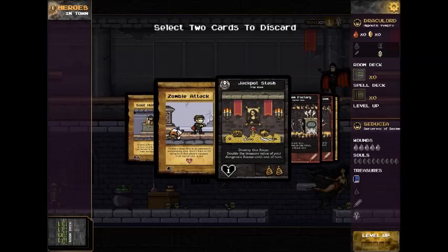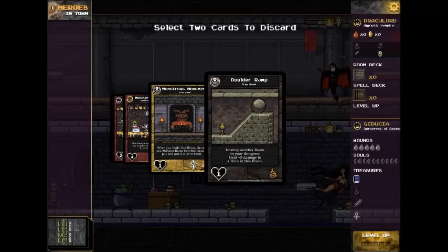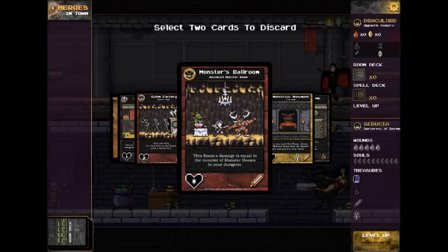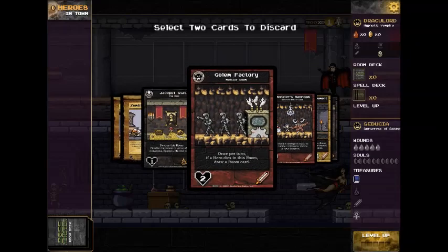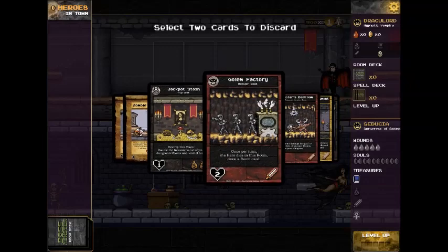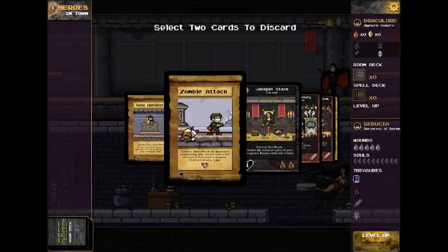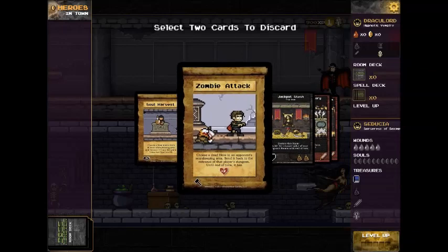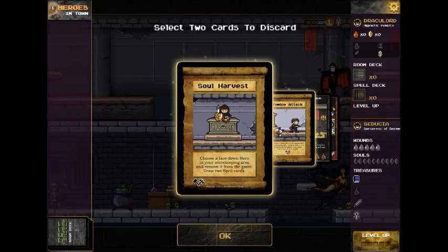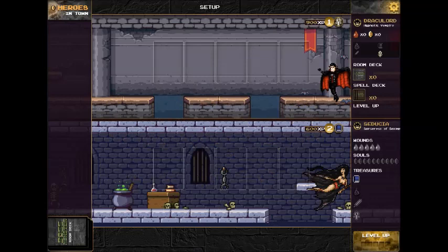And as you know if you've played Boss Monster, I am the boss of a dungeon, and I am trying to build the strongest dungeon to destroy heroes, but also an attractive dungeon to lure heroes in. The game begins with an opportunity to look through my hand and decide which cards I want. I'm going to discard both of the spell cards I got in my opening hand, so I have a maximum number of room building options.